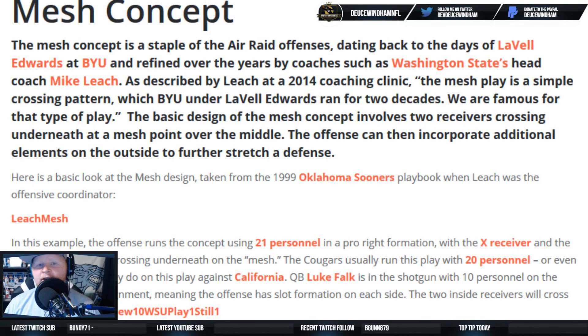The mesh concept is a staple of the air raid offense. A lot of people have heard about West Coast offenses, Air Coryell, spread — well, air raid is simply another offensive scheme and system. Dating back to the days of LaVell Edwards at BYU, refined over the years by coaches such as Washington State's head coach Mike Leach. As described by Leach in a 2014 coaching clinic, the mesh play is a simple crossing pattern which BYU under LaVell Edwards ran for two decades. The basic design involves two receivers crossing underneath at a mesh point over the middle.